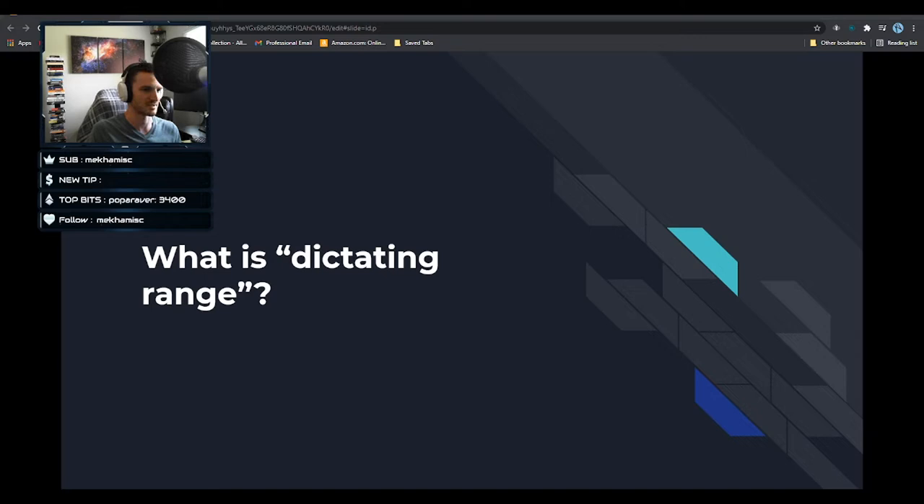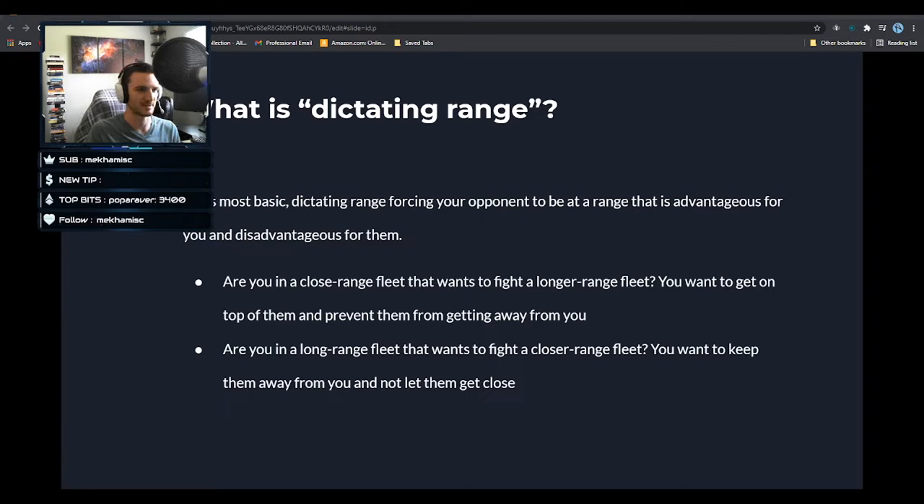So — dictating range. What is dictating range? At a very basic level it's forcing your opponent to be at a range they don't want to be at while you are at a range you do want to be at. Classic examples: if you're in a close-range fleet and want to fight a long-range fleet, you want to get on top of them. Conversely, if you're in a long-range ship, you want to keep them away and not let them get close.